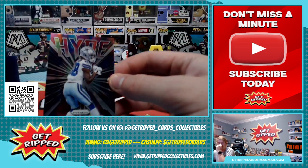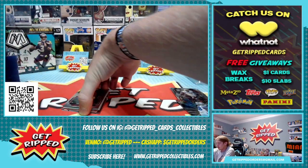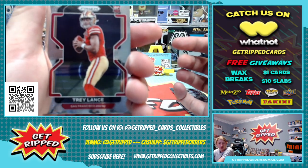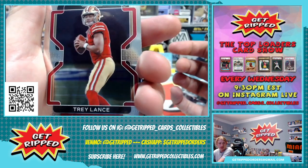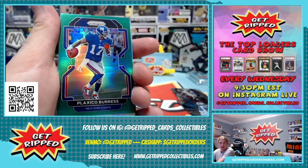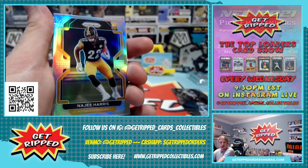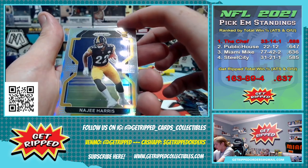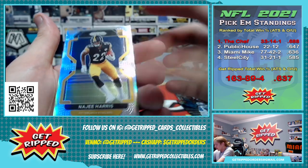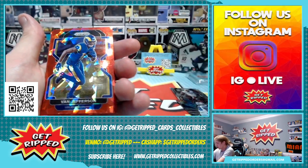And then we got a Hype CeeDee Lamb insert on the back. Not sure if we can top that, but this next one we're going to try. We got a Trey Lance base rookie. Plaxico Burris — wow, throwback. Najee silver rookie — wow! These two hangers had some hits.